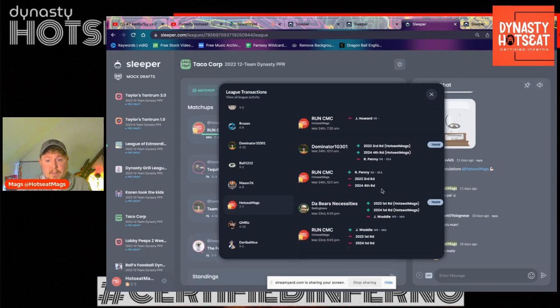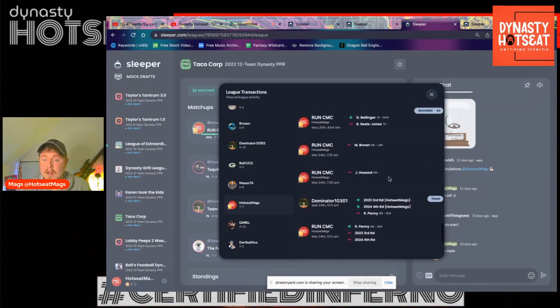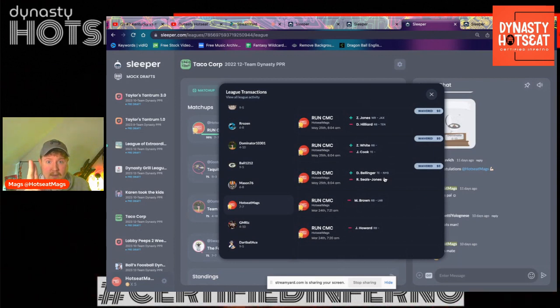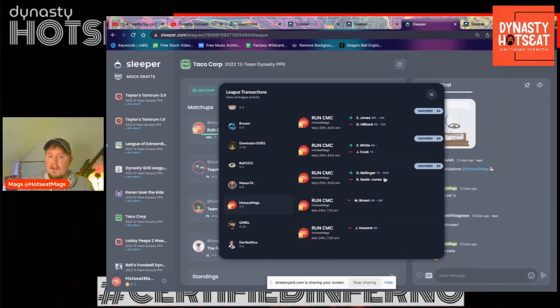Then managed to pick up Rashad Penny — this is before he was kind of confirmed as the guy. Rashad Penny I got for a third and a fourth. Really good job for me at the start of the year. Picked up Daniel Bellinger off waivers — I was delighted with that. Daniel Bellinger, one of my most owned players in Dynasty Fantasy Football. He was one guy I did believe in in that class, and luckily he fell to me in a lot of the waivers.